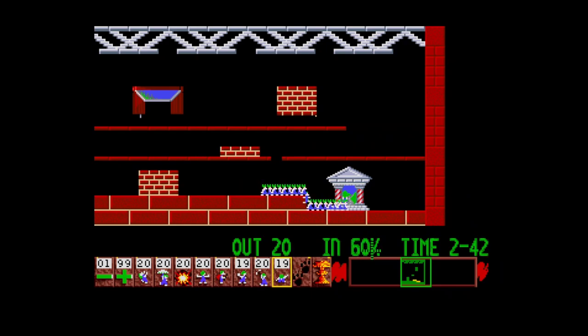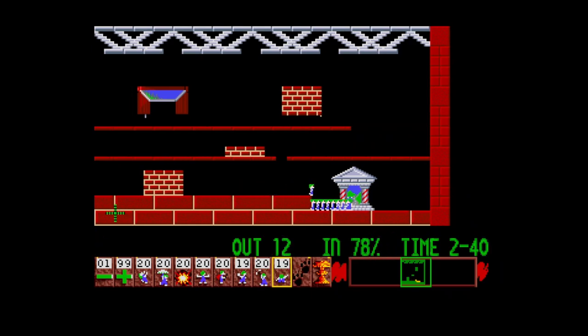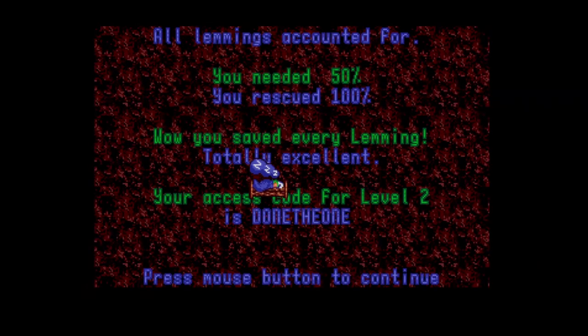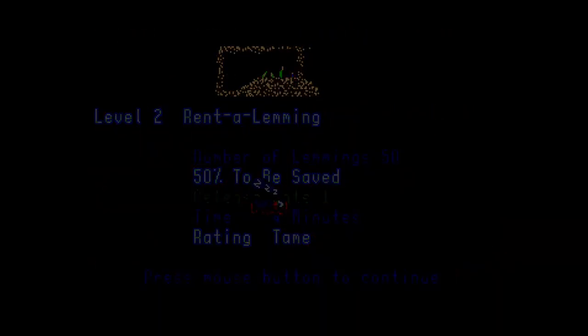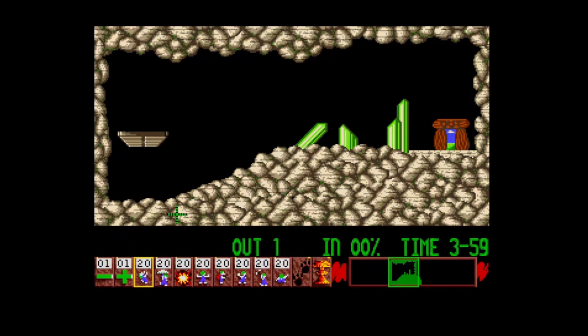You can see the 'out' count going down and the 'in' count going up. We needed 50% quota and we've already doubled that — 100% in. On to level two! 'Totally excellent' is my rating for that one. 'Rent-a-Lemming' — the graphics are nice, just like the Amiga original.